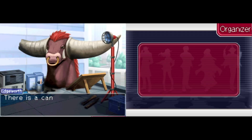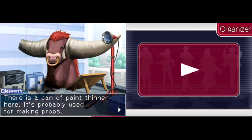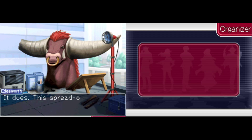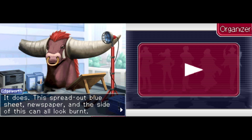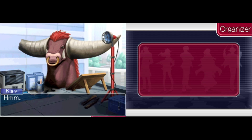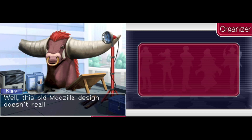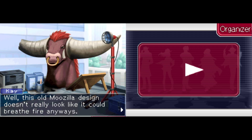There's a can of paint thinner here. It's probably used for making props. Mr. Edgeworth, doesn't the area around here look kind of burnt? It does. This spread-out blue sheet, newspaper, and the side of this can all look burnt. I wonder if this Moozilla head can also shoot out flames. Well, this old Moozilla design doesn't really look like it could breathe fire anyways.